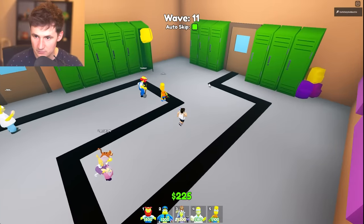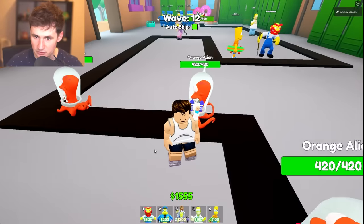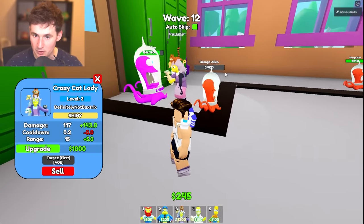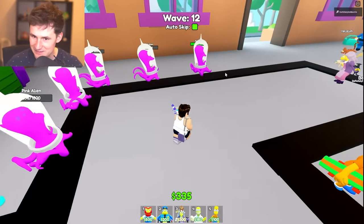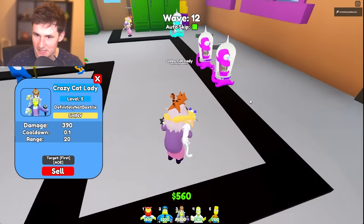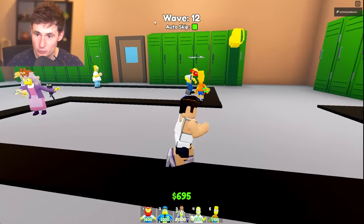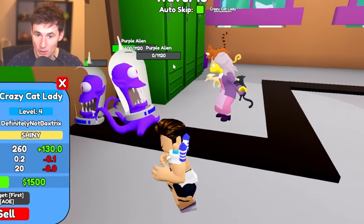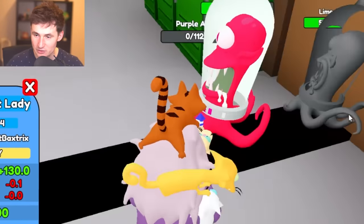That's another wave. Come on in, orange aliens, make yourself at home. It's time to get another Crazy Cat Lady — this time she's going to spawn kill everyone. Pink aliens, you don't get too comfortable. You're going to have to face Cat Lady number two. Wave 12 complete. And here we have wave 13 — we can level up the Cat Lady. She's just causing complete and utter destruction.